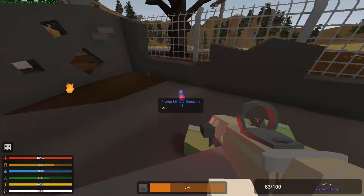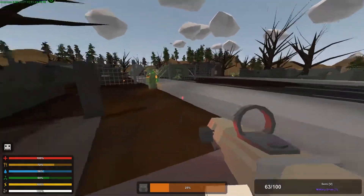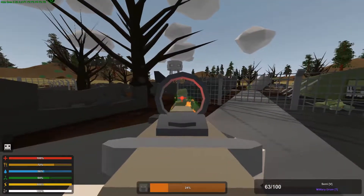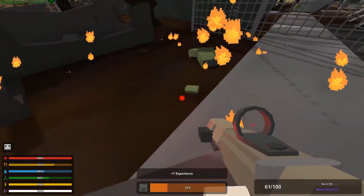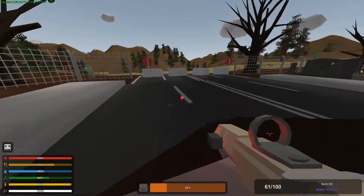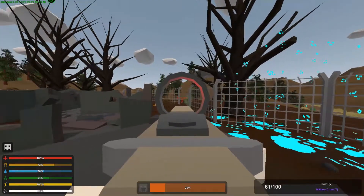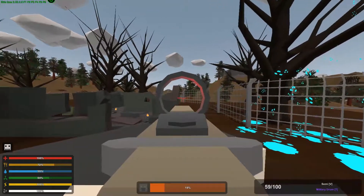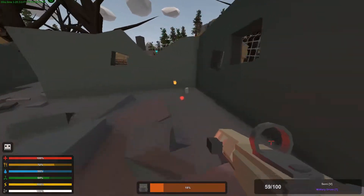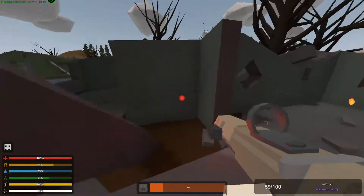What did he drop? A military mag — sure. Let's just quickly go through here. That's cloth, but yeah, I'm kind of expecting something a little bit better than cloth in the dead zone. I didn't hit that guy — hopefully he doesn't make it past the fence, that would be a bit of a pain.